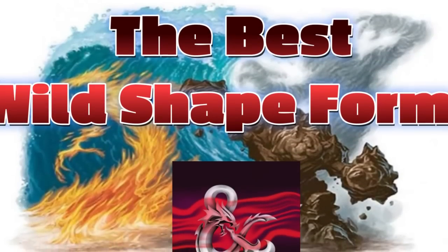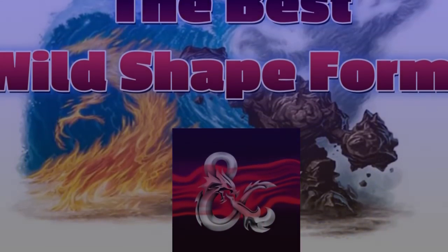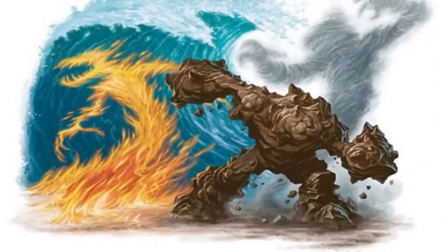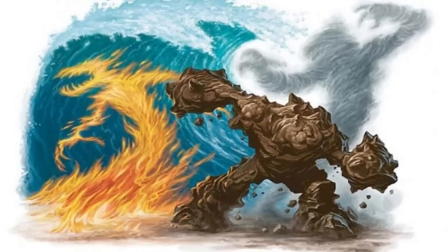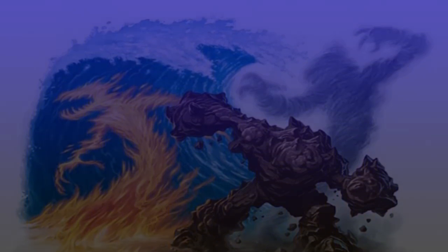If you're looking for guidance on that, click the link above to my last Wildshape video where I talk about which forms offer the most at various levels of play. Now I want to start going over the other ways we can enhance these Wildshape forms to make a moon druid that uses Wildshape a viable optimized character. And we're starting out with our racial selection.